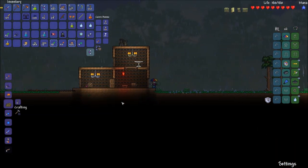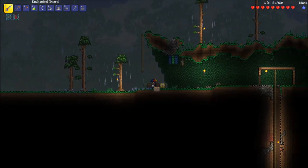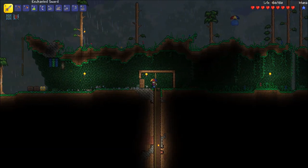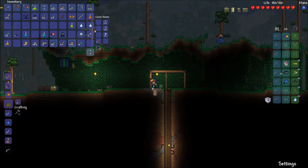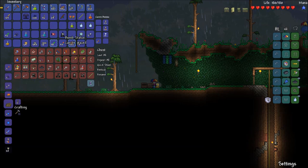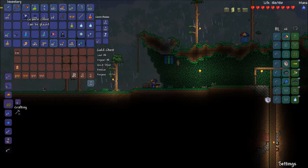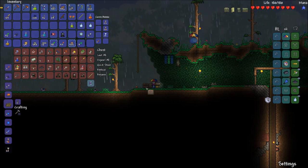I'd be happy with two chairs right now honestly, because then I could at least get a merchant and start selling some things. Why am I running back and forth? I want to get rid of these clouds in a bottle, I just need somewhere to put something right now, like this chest. Yeah, it's a struggle my friends.